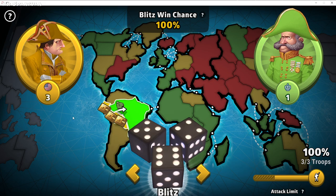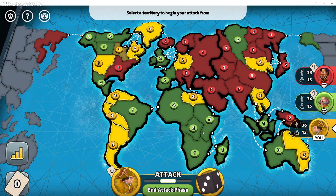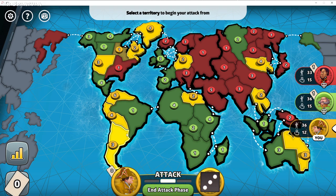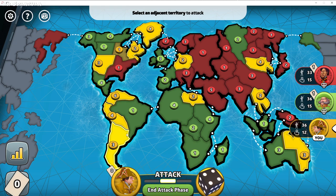A defender can only have up to two dice. There's an inherent defender's advantage, but the attacker's advantage comes from rolling three dice — your three dice go against the defender's two dice. When you roll your three dice, it's your highest two versus the defender's highest two. If there's a tie, the tie goes to the defender. However, it's considered an advantage for the attacker by about 15 to 20%. So if you have the choice between defending or attacking, you will always be attacking because you get an advantage.